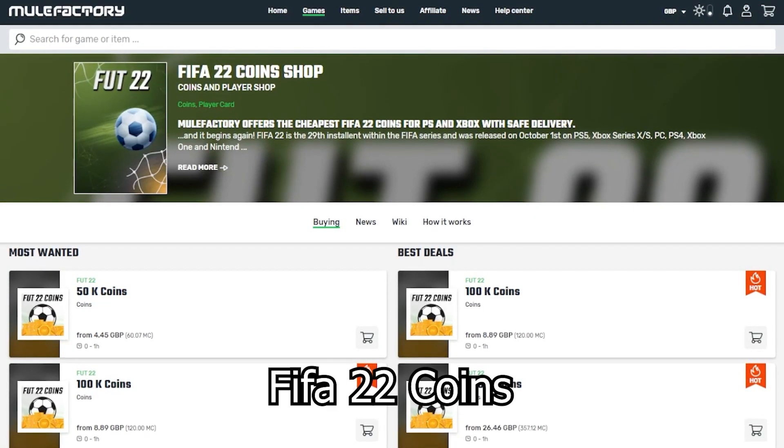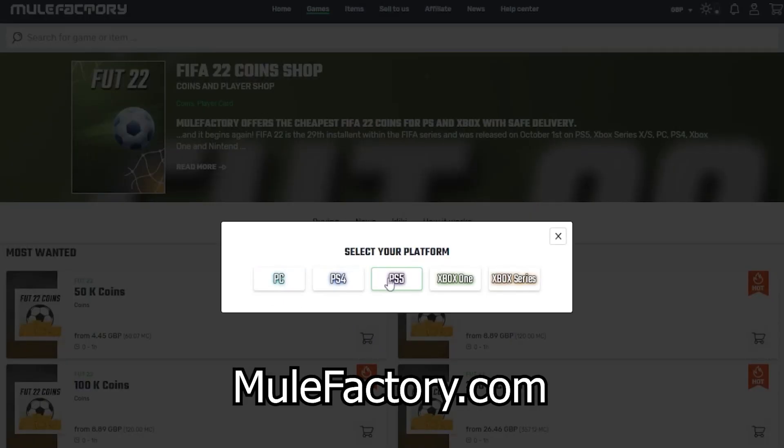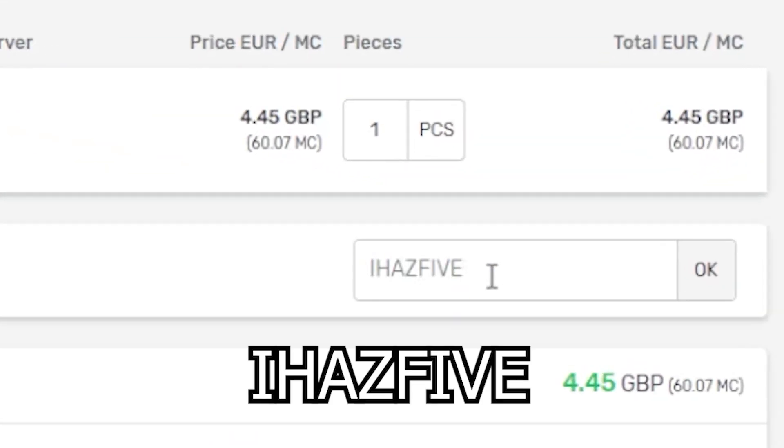Quickly, if you need any FIFA 22 coins make sure to check out mulefactory.com — they're linked in the description. They're cheap and reliable, and make sure to use the discount code IHAS5 at checkout for a discount.